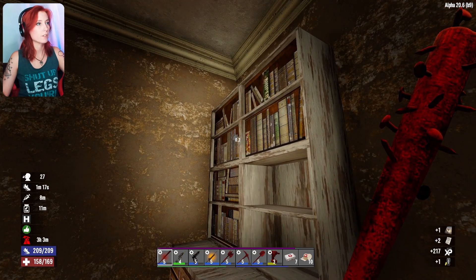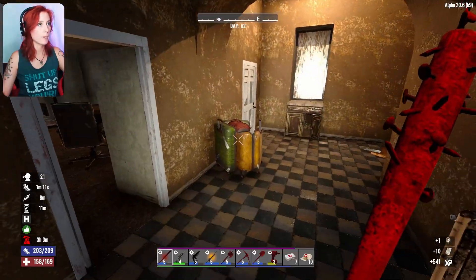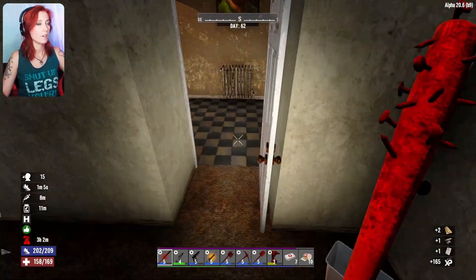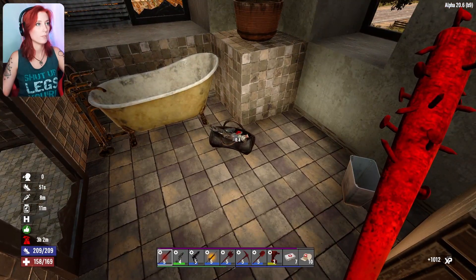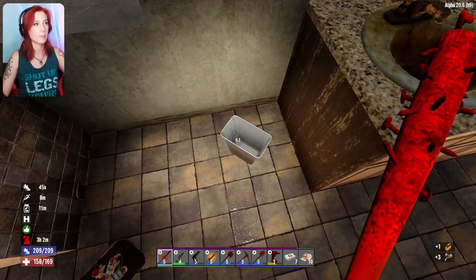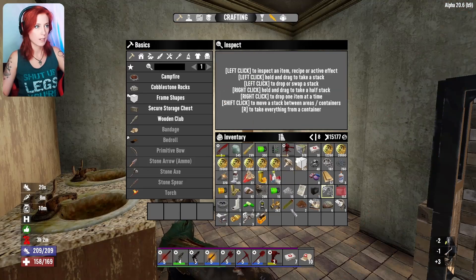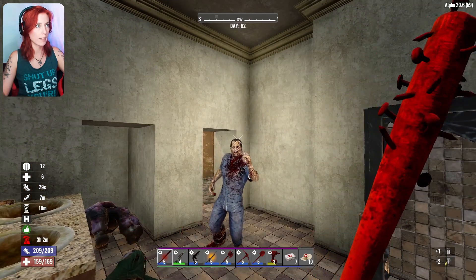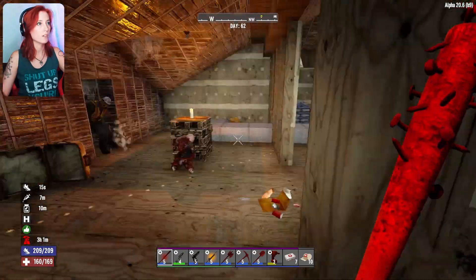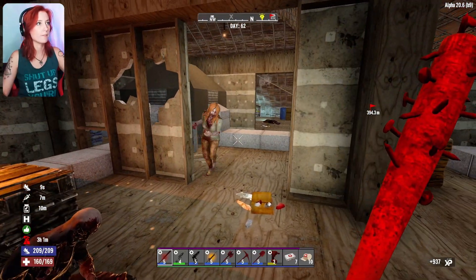Ooh, motorcycle handlebar — sure. It's two schematics; I'm gonna go back to the trader so maybe it'd be worth selling if I have enough room. I hear somebody — there's somebody up and moving. I hate to eat the food instead of taking it home, but I'm not going to have enough room in my pockets for all this stuff. Those right there offer me like 25 paper.